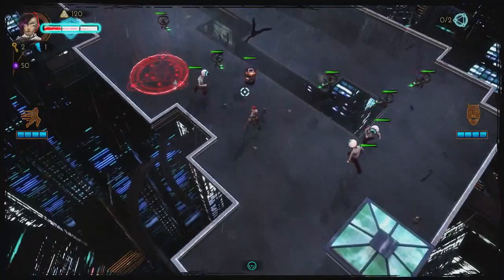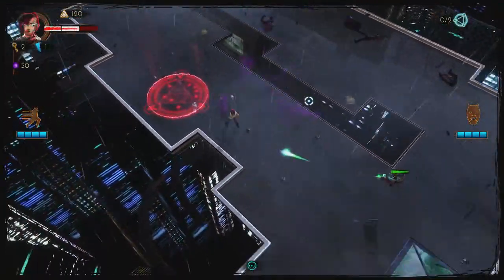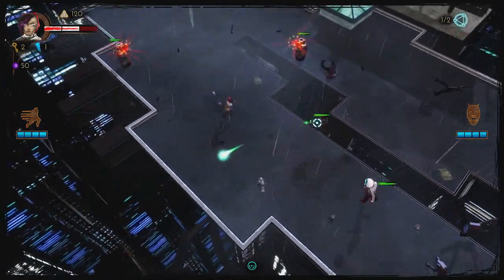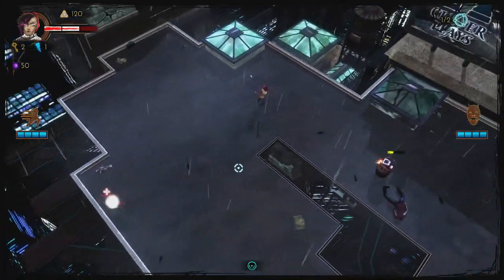After selecting your character, you get dropped into the world and go to a table where a set of cards are played out, which represent the first level. You'll have to start off with the top card, and when you complete that card, it'll then unlock the cards connected to it, eventually making it to wherever the guardian of that particular level is located.